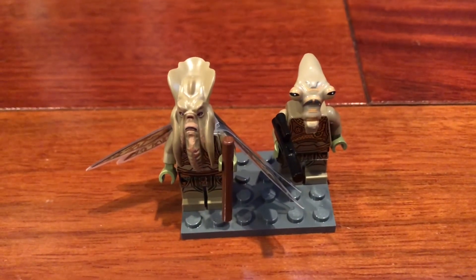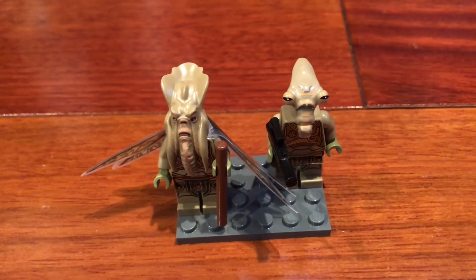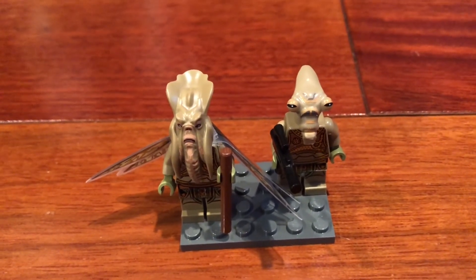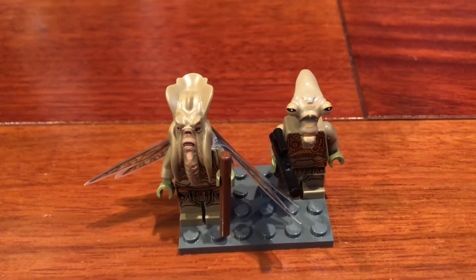Poggle the Lesser was also one of the Separatist leaders at the beginning. He was shown in similar ways to Nute Gunray. The other Geonosian was the other Separatist leader from Geonosis.